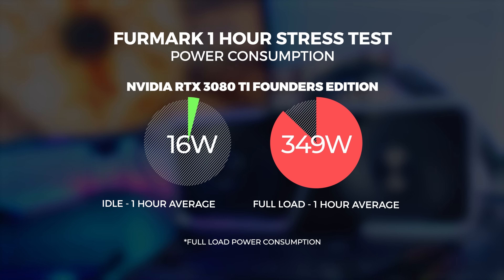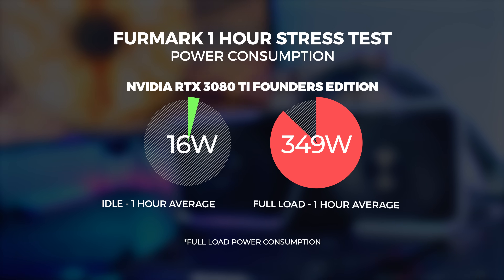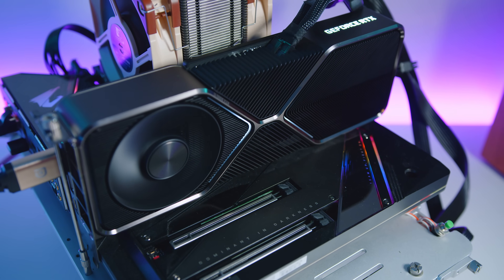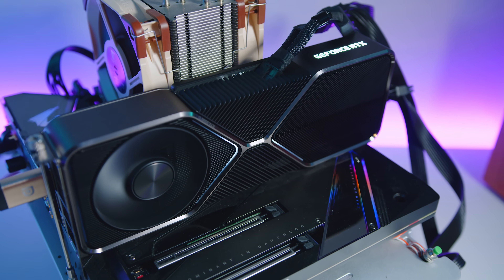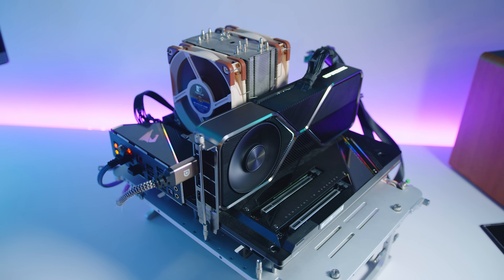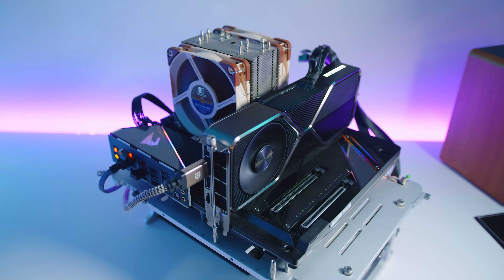As far as power consumption, we observed a board power draw maxing out at 349 watts at full load over one hour. It actually draws less power than our ASUS ROG Strix RTX 3080 OC, though we never received a Founders Edition 3080 to compare directly. We also observed the 3080 Ti to be audible during stress testing with a tiny bit of coil whine, but remember this is an open-air test system — in a closed system you're probably not going to hear this card at all. Acoustics are only really tangible if the card is in your system sitting right next to you, but you're not going to be able to buy this card anyway.